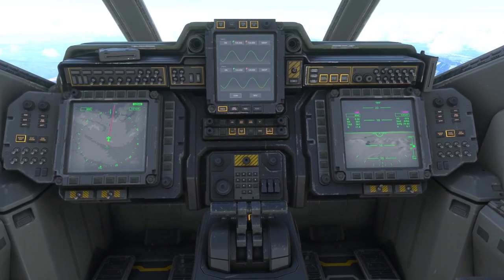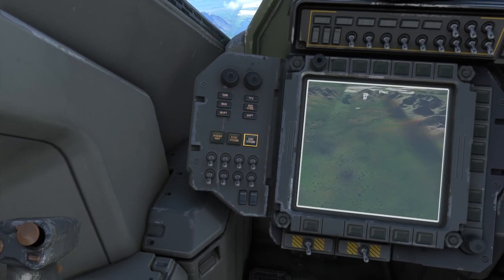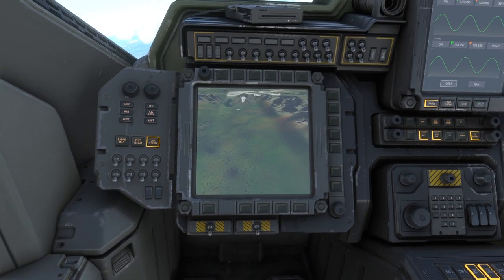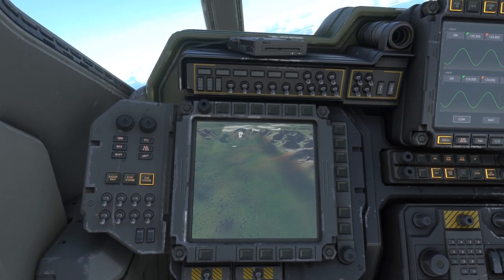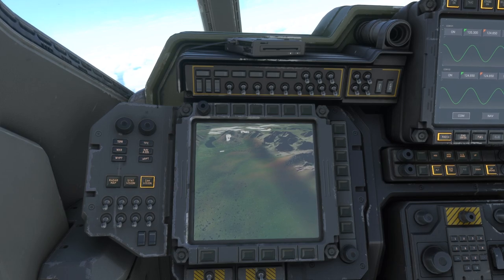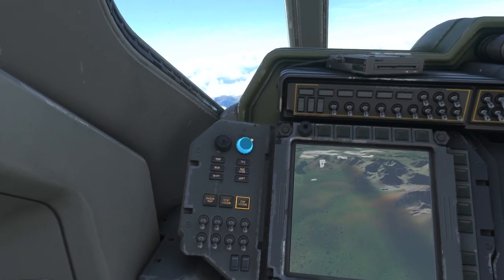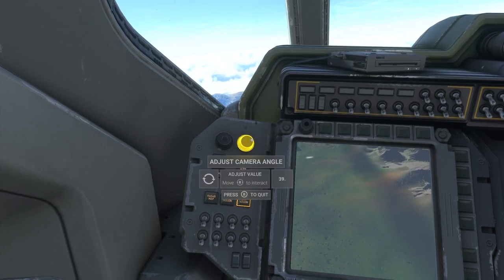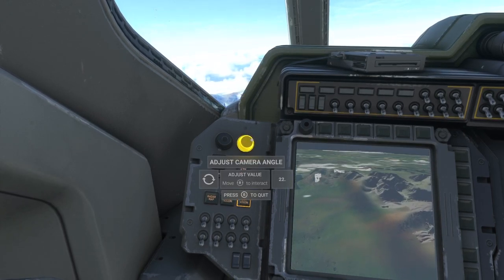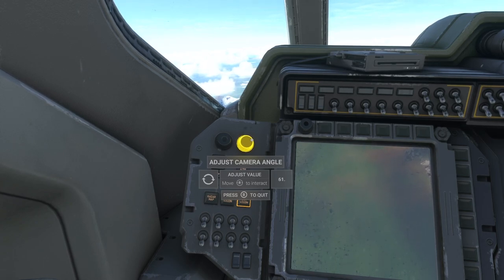Now a couple of other features this has — if we come over here we can switch this to cam vision. Cam vision is an actual live view of the landscape below us. So you could potentially use this kind of as a spy plane — obviously this would be the kind of thing they'd be looking for a drop zone, or looking for troops to pick up. It's a pretty fun system to play about with. The camera moves around and it is a live camera, it actually works, which I think is really cool.